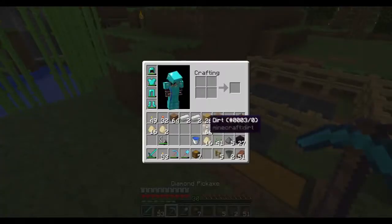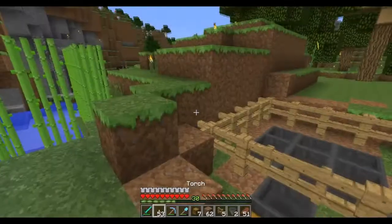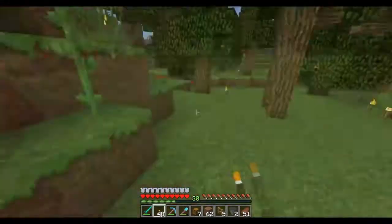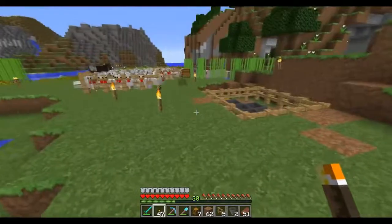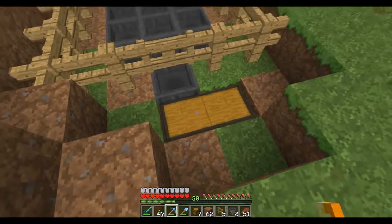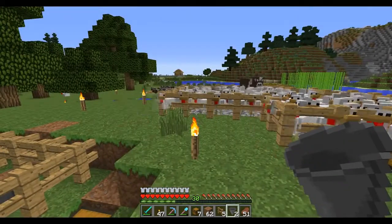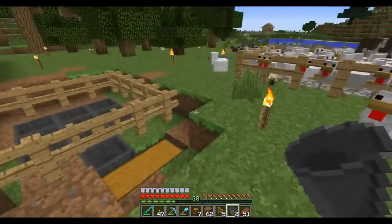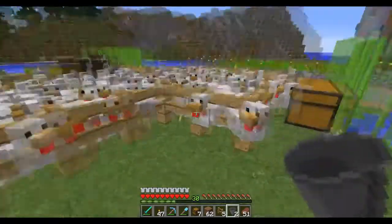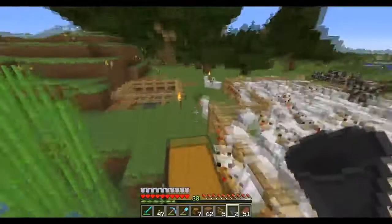I'm gonna put some torches over here so nothing spawns and kills my chickens. Here's our smaller chicken pen and I can fully expand this into an automatic chicken farm — all I have to do is connect this into another hopper system that leads the chicken's eggs into a dispenser system. The dispenser will dispense the eggs directly into a lava blade.